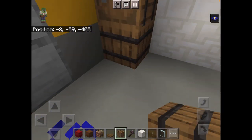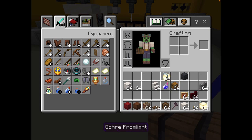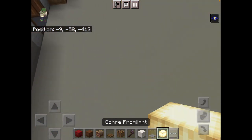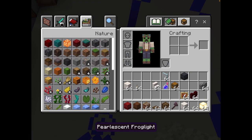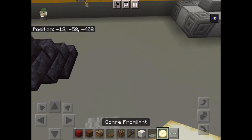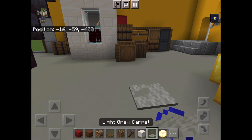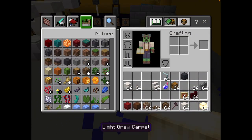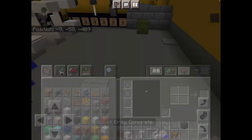Now for the last part which is the lighting — you want to scatter frog lights and carpet on top. If you want a cheaper alternative you could use glowstone or shroomlight — both work as well, but I just choose to use frog lights. This is really up to you. Scatter as much as possible so the area is lit and mobs don't spawn.